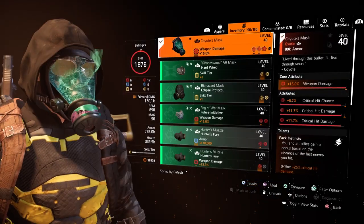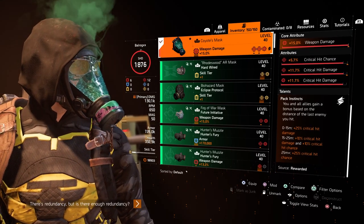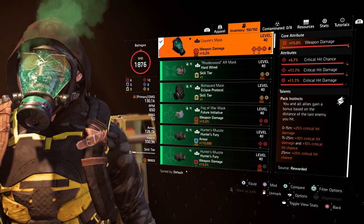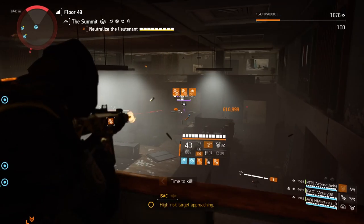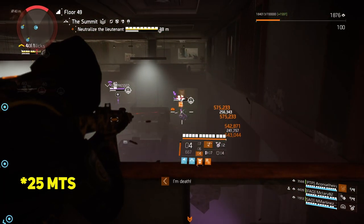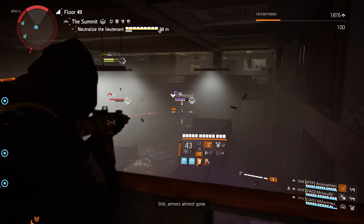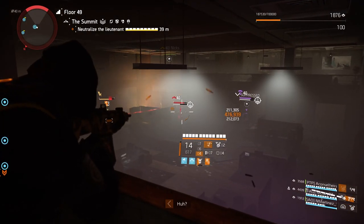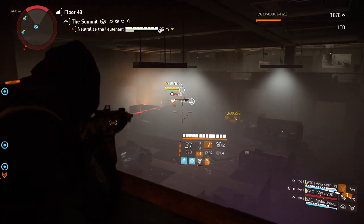The mask is Coyote's Mask, which gives critical hit chance and critical hit damage, with a gear mod of critical hit damage. Since this build is good for long range, we take advantage of the 15 to 25 meter buff of 20% critical hit damage and 10% critical hit chance, and the buff for 20 meters or more that gives 25% critical hit chance. So you want your critical hit chance between 35 and 40 to reach the cap or get close with this buff.